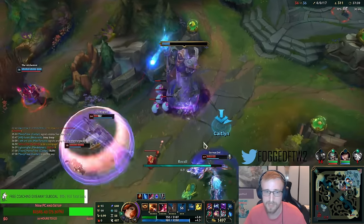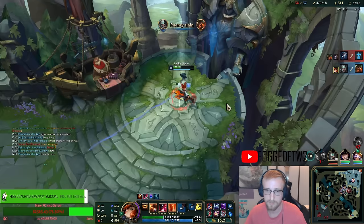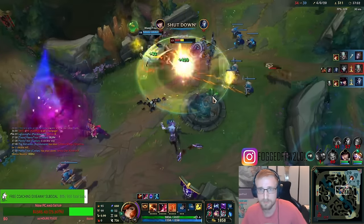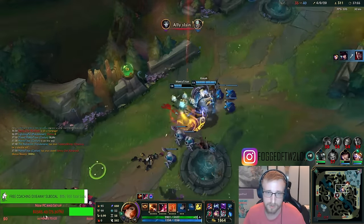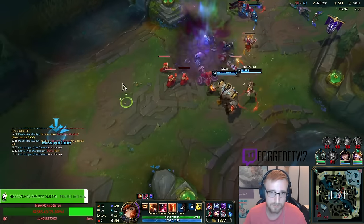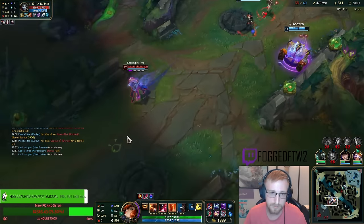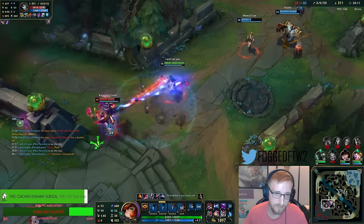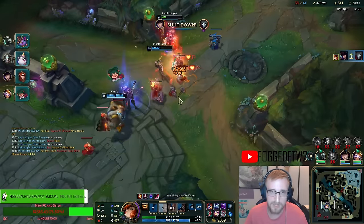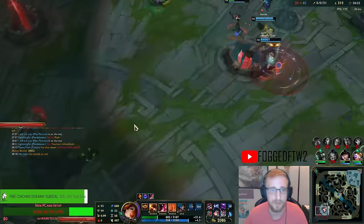I took out every minion but one, but they got Grubs. I am very quick. There's Flash. Can we just run out of mid? I do have Flash. We baited him into fighting — that's all we need to do. Once we baited him to turn, we just walked away and let our team finish him off.